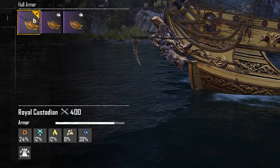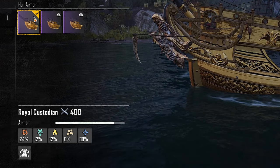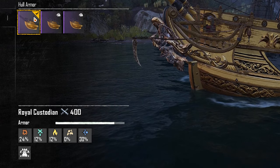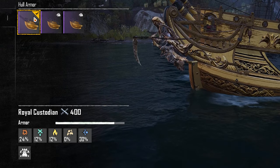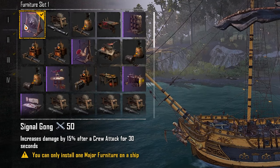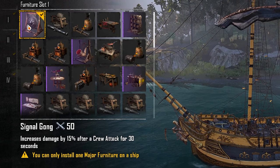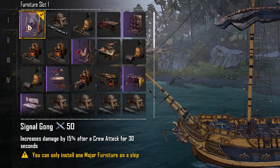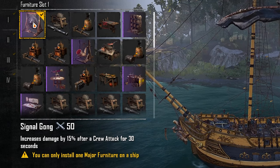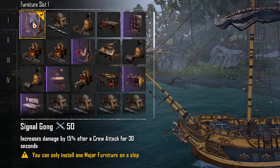For armor I have the Royal Custodian armor — there's a video linked in the description on how to get it. It's pretty easy, basically a co-op blue event and you have a high chance of getting it as a drop. For furniture, the first slot increases damage by 15% after a crew attack for 30 seconds. We have the fire muskets crew attack, so it works out nicely to get a 15% damage increase for the next 30 seconds.